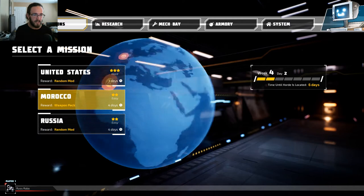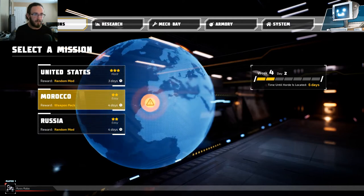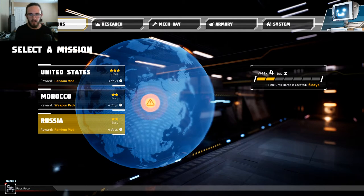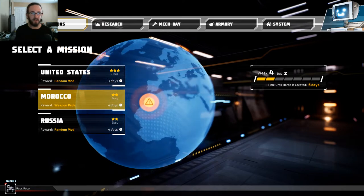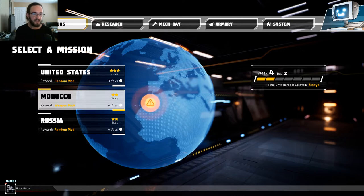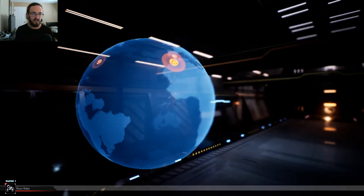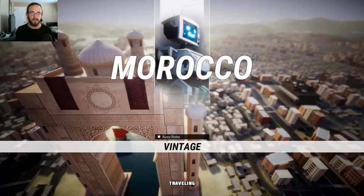Hard, easy, easy — we definitely want easy. Weapon pack reward, or reward for a random mod. Week 4, day 2, time until horde is located: 6 days. Every time I hear about the horde, it makes me think of 7 Days to Die, which would be a fun series to start too, but that one's definitely overplayed — that's like Minecraft, everybody does that. I wouldn't do it unless I could find some other way to do it differently.